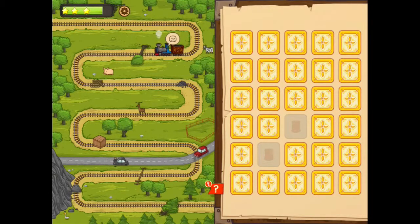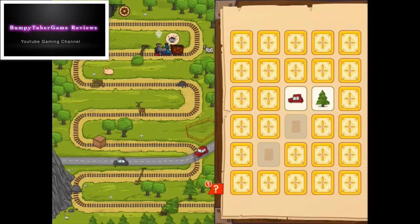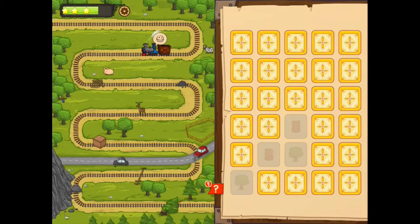And now there's another obstacle. It's some kind of wood. Let's try to find out the tree on the cards. Yes, here it is. And the train continues to move. There is another obstacle on the track. Let's search for another one. Here it is.